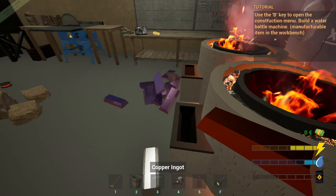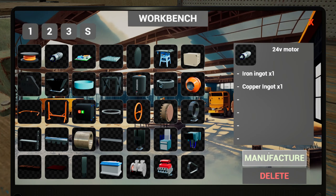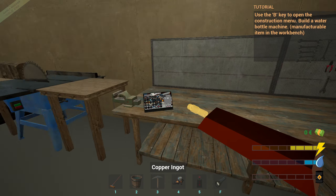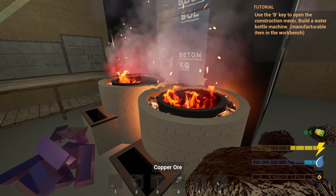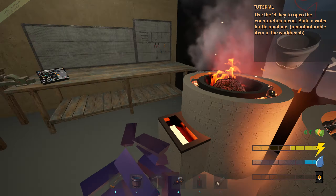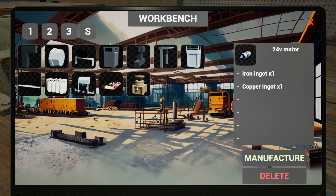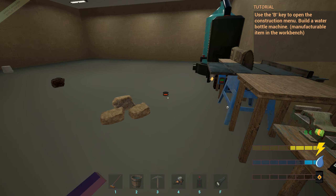Let's sort this out. We need two of them - same again, that one and that one. I'm just going to bung some more in there because I'm sure we'll need it at some point. Two motors - what was I making? The treadmill, wasn't it? Two plastic, three iron ingots, one electric cable. Yeah, we can do that.